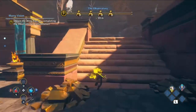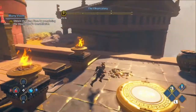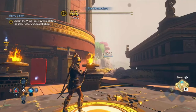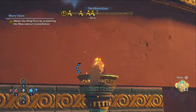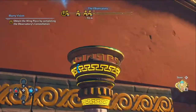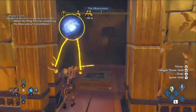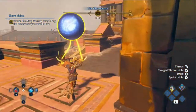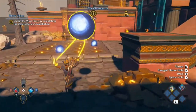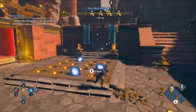Alright, so next up: up these stairs and to the right, we have a button to stand on. A torch will appear, and all we have to do is light it — you actually want to hit it in order to light it. Second time's a charm. Now we have our third orb. Go ahead and place this in another one of the grids.